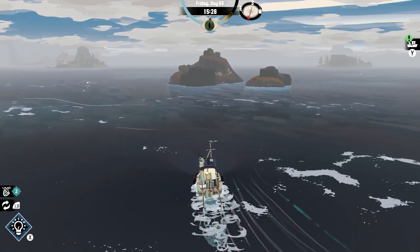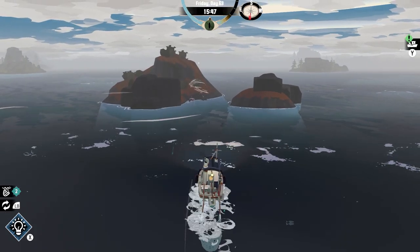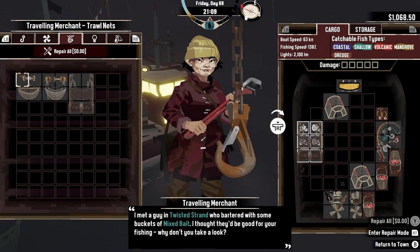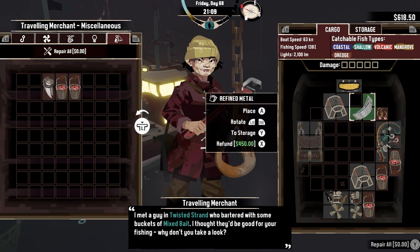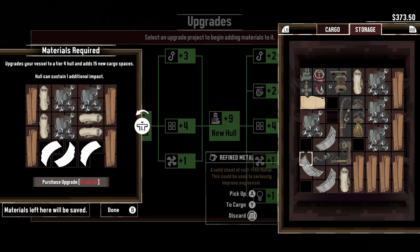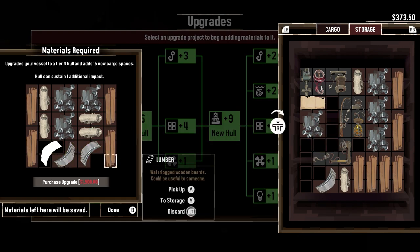After having given the amulet to the collector, instead of making my way to Devil's Spine, I cruise around the other regions instead. I want to collect more upgrades before heading into the final area, so I collect some more refined metal in order to finish the final hull upgrade. But I have to collect $1,500 in cash in order to afford this upgrade first.